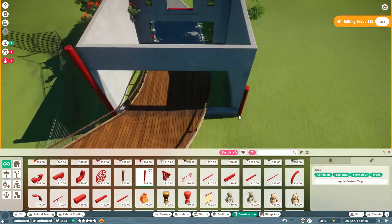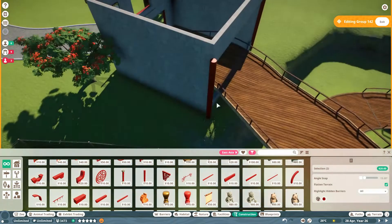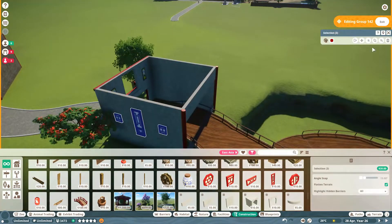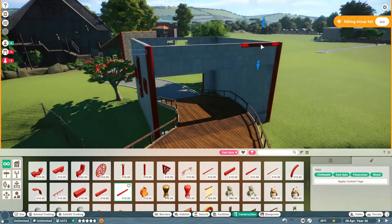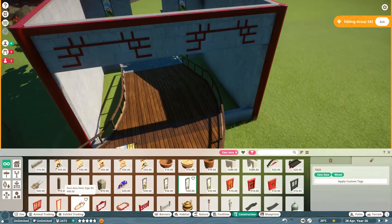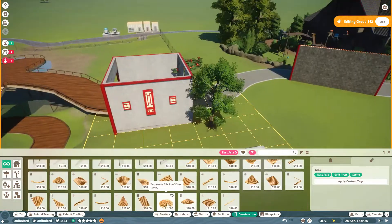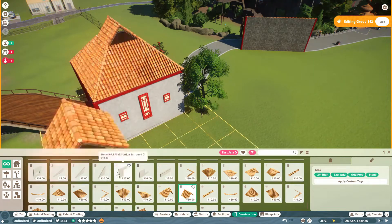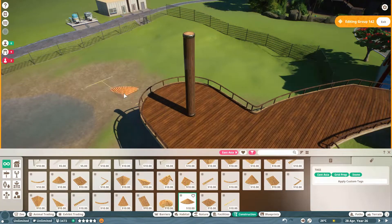Inside this building, we're going to theme it a little bit. This isn't going to be a building where people come in and sit down — this is sort of an entrance area for the Tigers. You're going to come and see the Bengal Tigers and walk through this little walkthrough first before you get there, to really separate you from the area you've just come in from. We want to make it look as good as we possibly can and fit in really well.